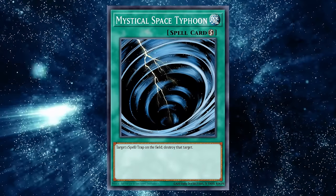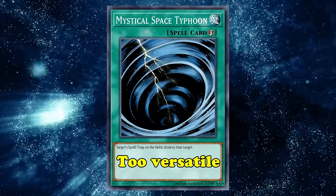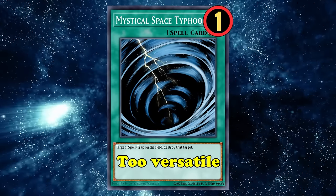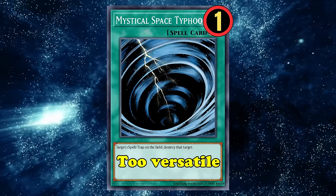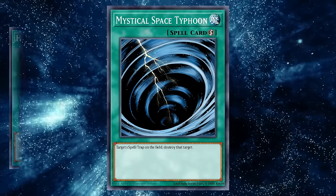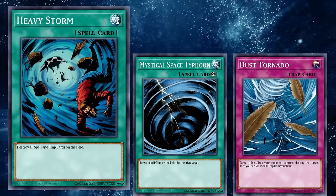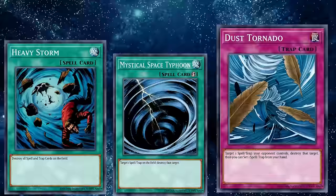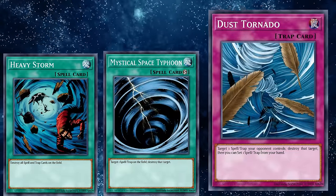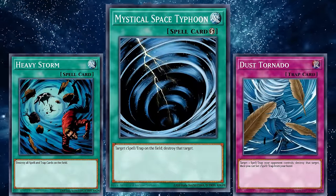In all of its 22 years of existence, Mystical Space Typhoon has been played in all sorts of decks. During its inception, it proved too versatile for the multiple threats that lurked in players' back rows, rapidly earning its spot on the limited list. Even during this time, players ran the one copy they were allowed to, as the other removal options just weren't as good. Pretty much all you could play was MST, Heavy Storm, or Dust Tornado. Heavy Storm, while powerful, couldn't be used on your opponent's turn and was two-sided, so it would also hurt your own board. Dust Tornado was able to disrupt your opponent's turn but was a trap card, meaning it would do nothing the first turn that you set it. Mystical Space Typhoon filled the holes early back row removal designs had, and set a standard that would take years to surpass.